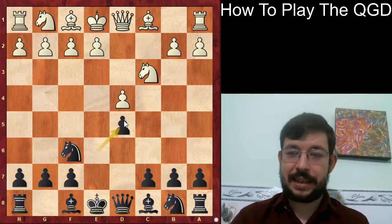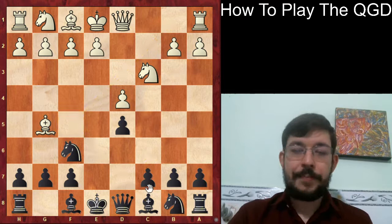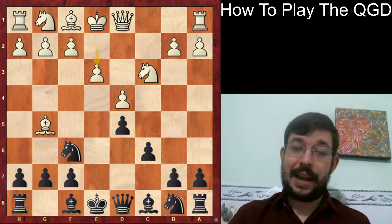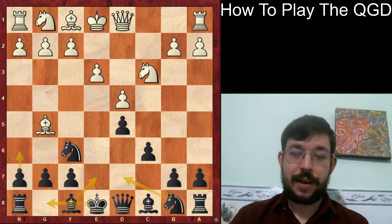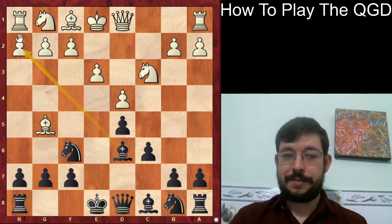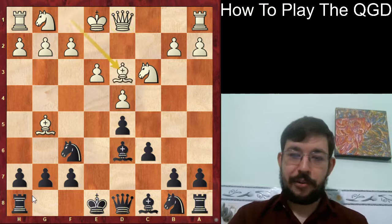In the game, the move cxd5 was played and after exd5, White usually pins the knight with Bg5, because otherwise it's too easy for Black to get his bishop to f5 and have a beautiful diagonal. So pinning the knight tries to avoid that. Black plays c6, building a very solid pawn chain. Now after e3, this is where Kasicholi wore a very interesting shortcut - he didn't play the usual h6, Be7 and castles, but came up with something a little bit different.